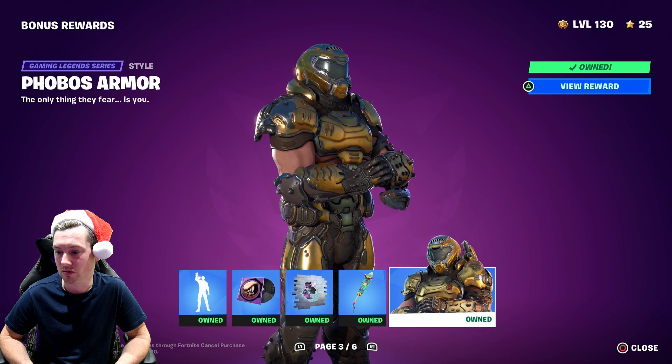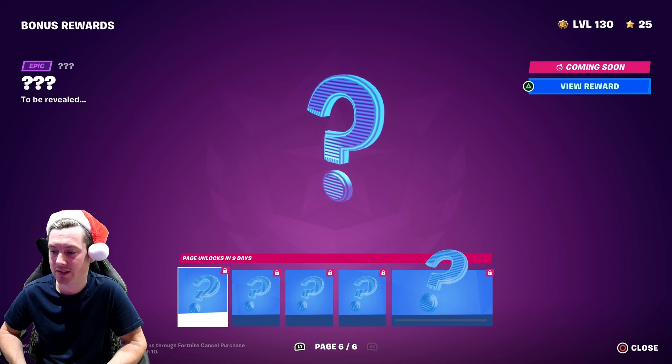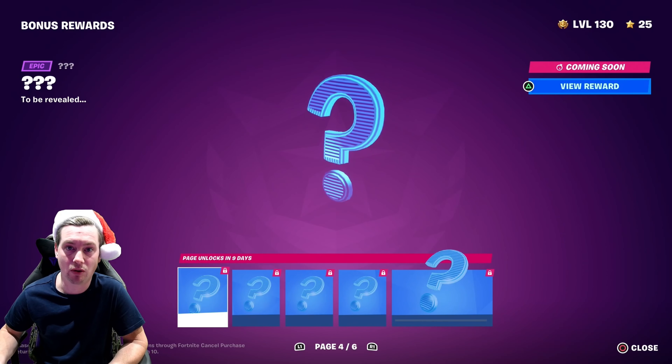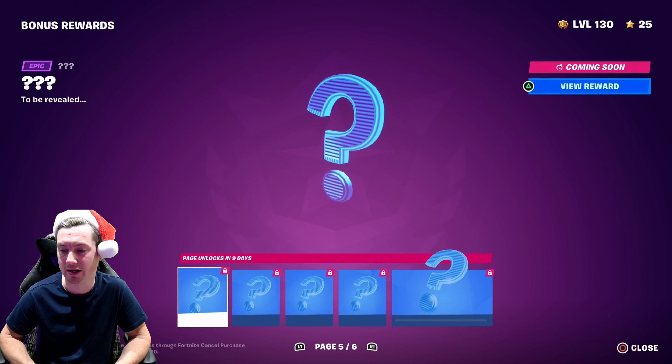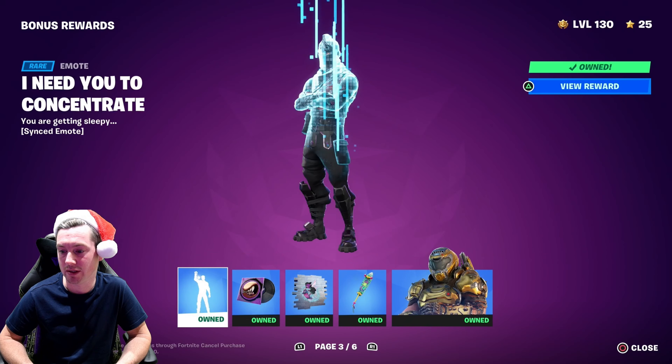You can get a banner icon as well. So page 4, page 5 and page 6 — they all come in 9 days time. I am going to be making a video unlocking all of those pages, so make sure you've got notifications on if you want to see that. I'll show you guys everything that's coming in 9 days time.